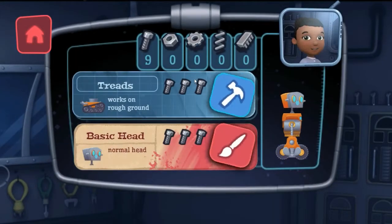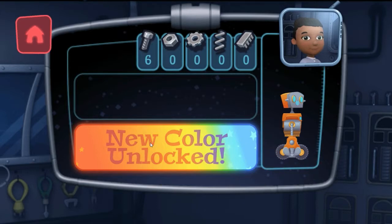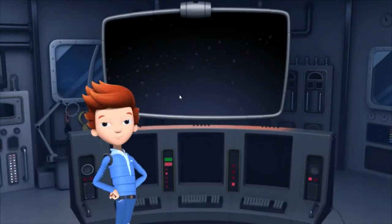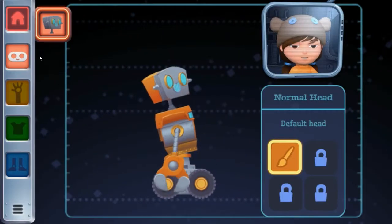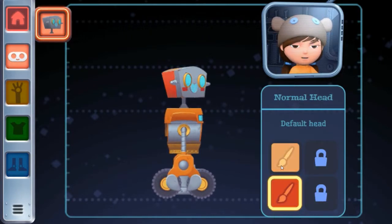You have enough new resources. Looks like Mindy's ready to help customize our robot. Choose a paintbrush to change the color of the selected part.